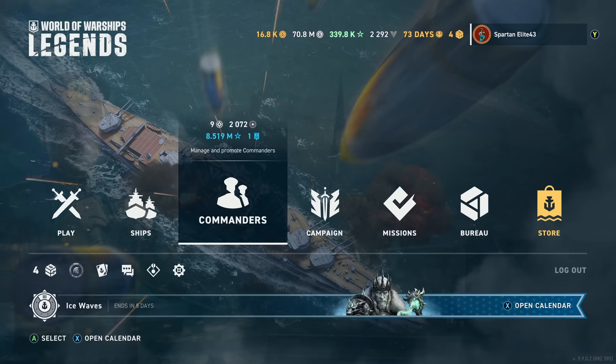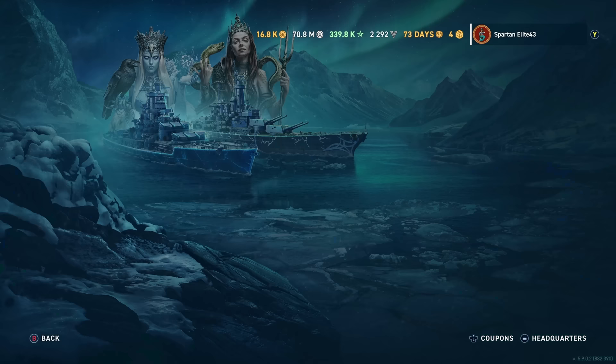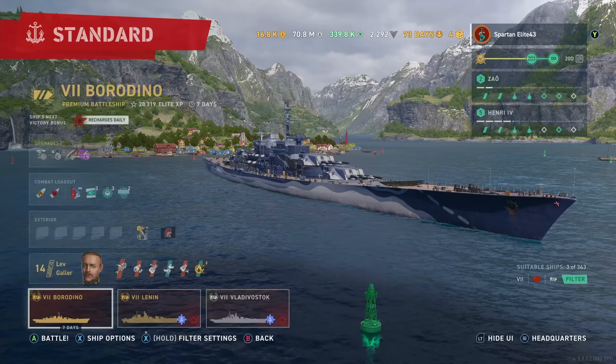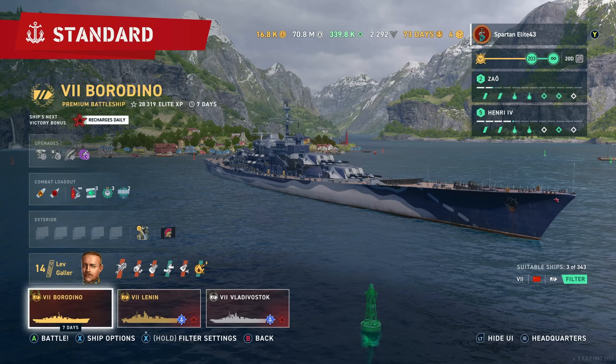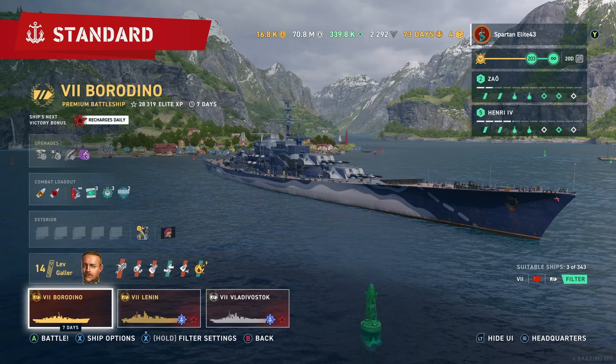Let's go over how you get this ship. Right now it is available to test. It's a thousand gold, but you do get a coupon for a thousand gold off of a battleship. You get this rental for seven days, so just don't worry about throwing your money at it right now. I'd say wait until it comes out — it'll likely come out next patch, which will be January something.